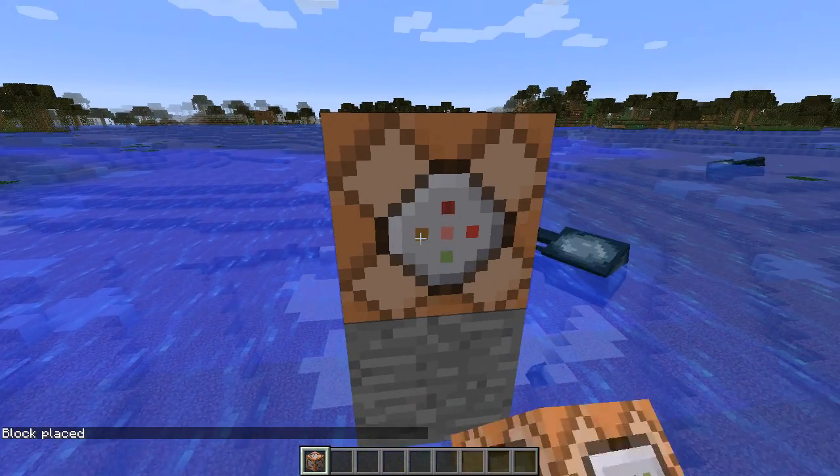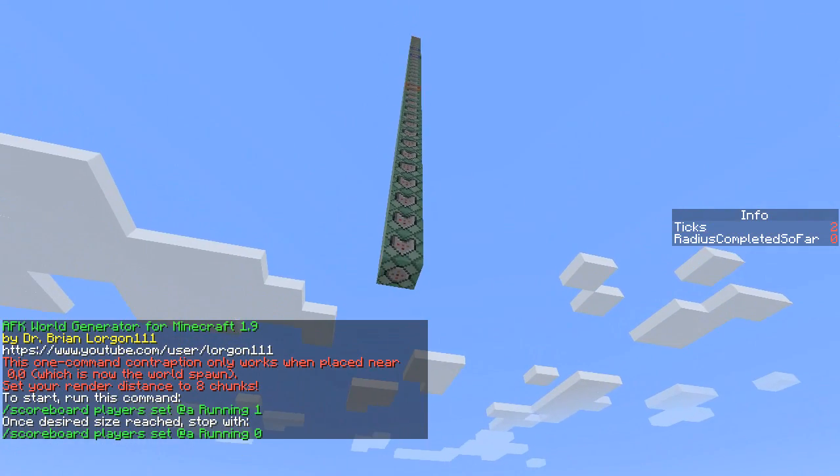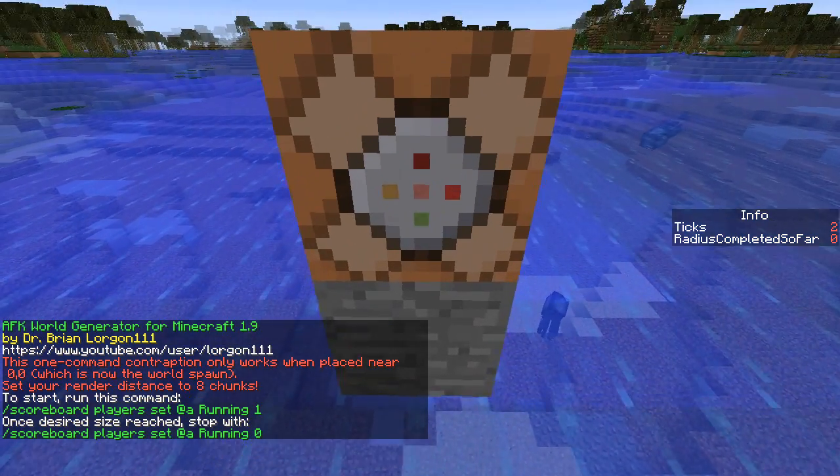In the description of this video will be a link to Mr. Lorgon's channel, which will take you to a Pastebin that contains this command, which you'll paste in. Then just click 'Always Active.' What that's going to do is spawn in the smallest of contraptions into your world.